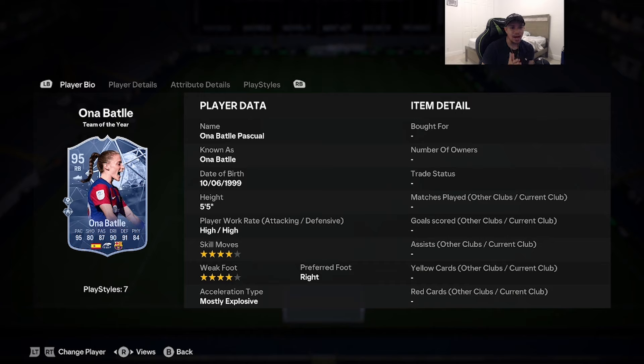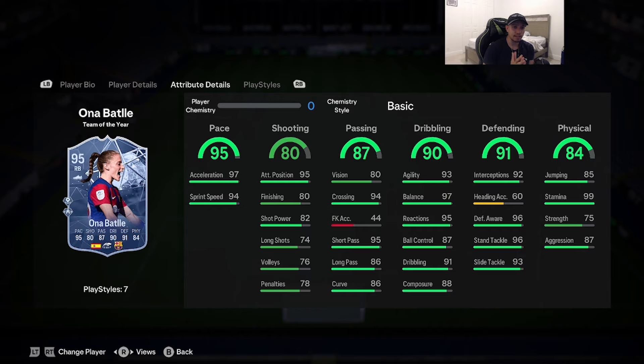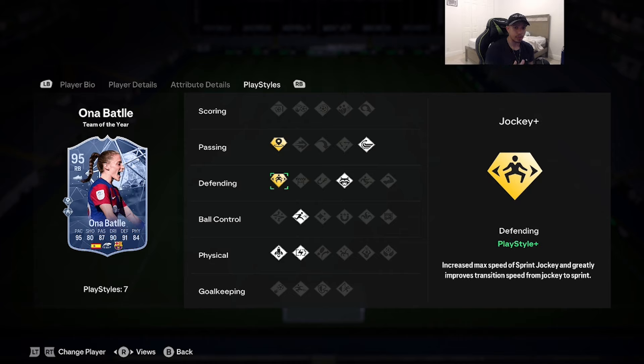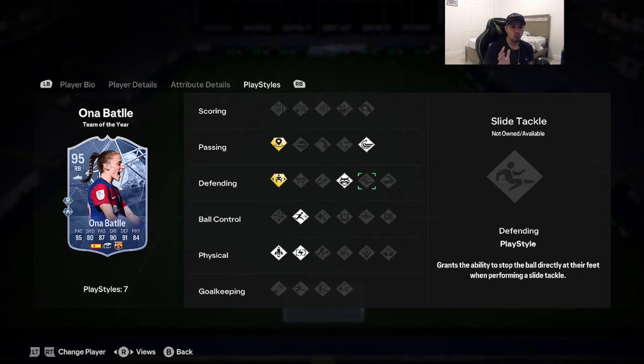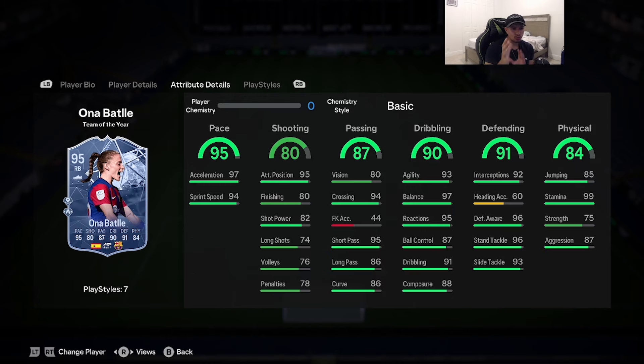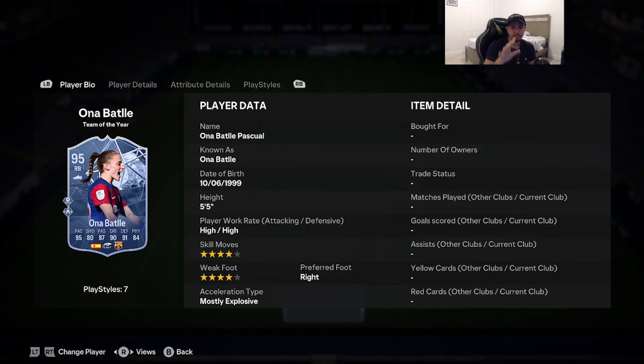Coming in at number 9 is the Team of the Year Orbadly — apologies if I'm mispronouncing the name. Cards 5'5, high/high work rates, double four-star on skill moves and weak foot, right-footed, acceleration type most explosive: 95 pace, 80 shooting, 87 passing, 90 dribbling, 91 defending, 84 physicality. Play styles include inside surpass on plus, jockey on plus, with anticipate, with pass, rapid, relentless, and quick step on basic. She's around 1 million coins due to the Team of the Season market crash — insane dribbling, insane pace, 99 stamina, top-tier defending even at 5'5, with great links. Another great option going into Team of the Season.